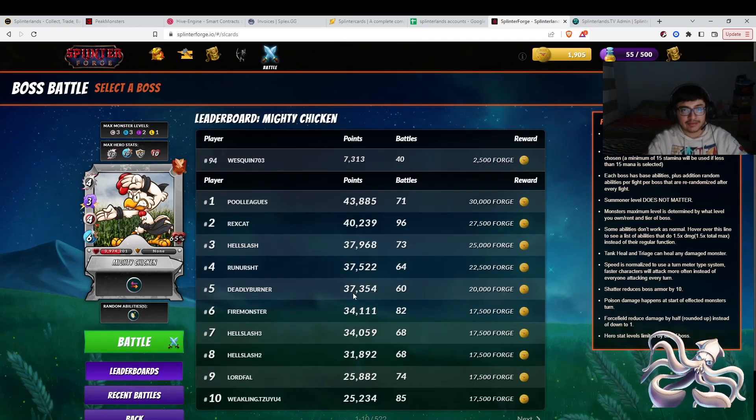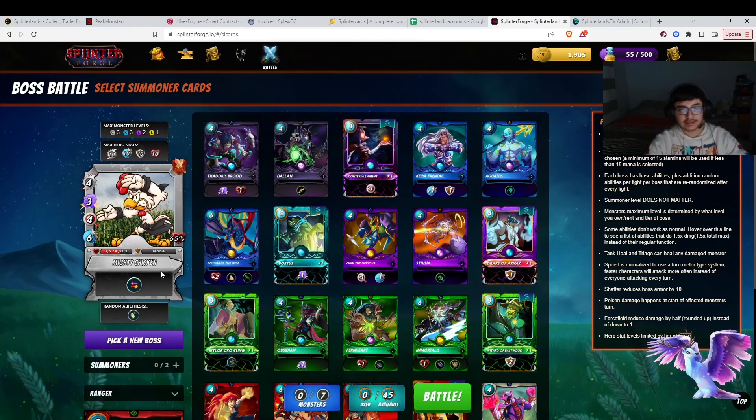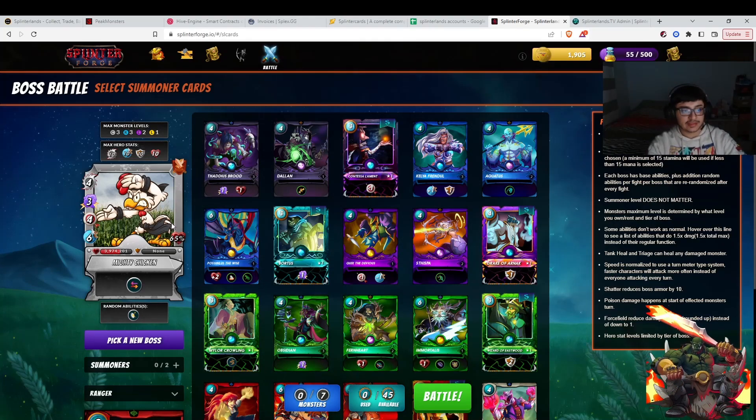When you battle these bosses, you are using Splinterlands cards. So if you do own Splinterlands cards you could fight these bosses. The requirements for different bosses — like this one says max monsters is 3, 3, 2, 1 — is pretty much the same as bronze league in Splinterlands. And hero level 10, 10, 10, 10 — you could have a level 10 hero for everything.